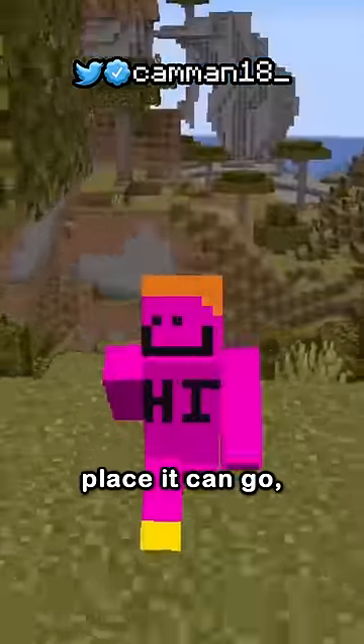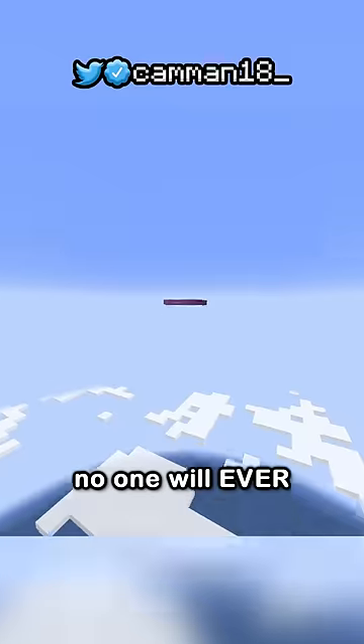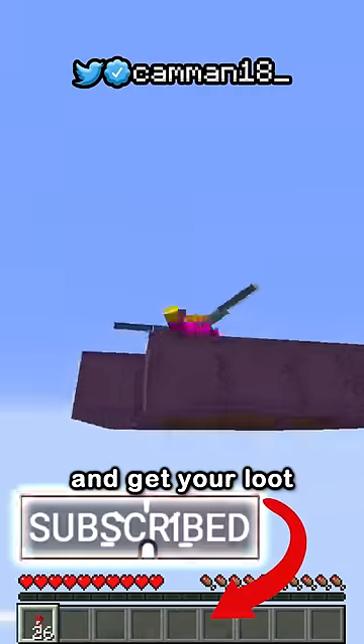So there's only one place it can go — the sky! If you make a chest platform at height limit above an ocean, no one will ever see it and you can elytra up and get your loot anytime.